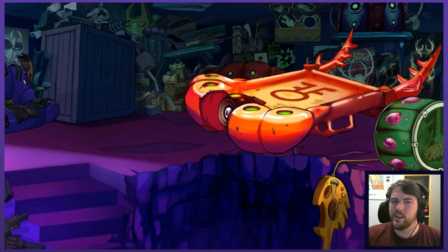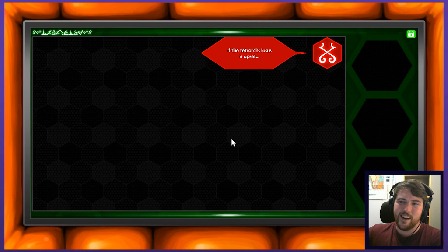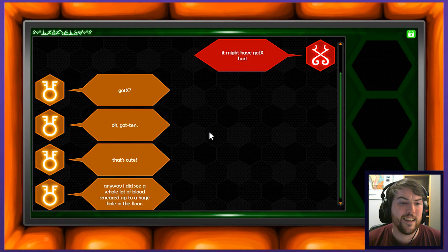So I gotta go back up there and maybe try to ascend down using the hover pad. Worth a shot. Maybe I gotta use it to move all the crap out of the way. Well that didn't work quite how I expected it to. Yeah, just chuck it on the floor. No need to load it up onto the machine. It's still kind of crashing — kind of playing out a little drum roll for us there. Drum fill. If the Tetrarch's Lucis is upset, it might have got hurt — got ten. Yes, I gotcha. That's cute.